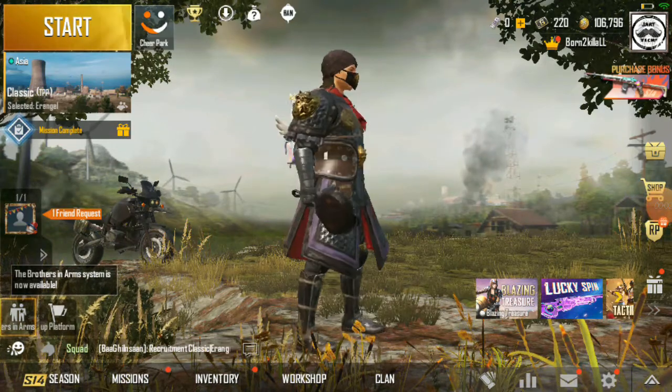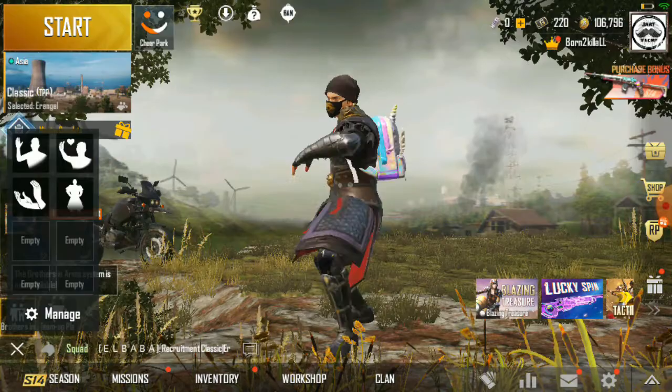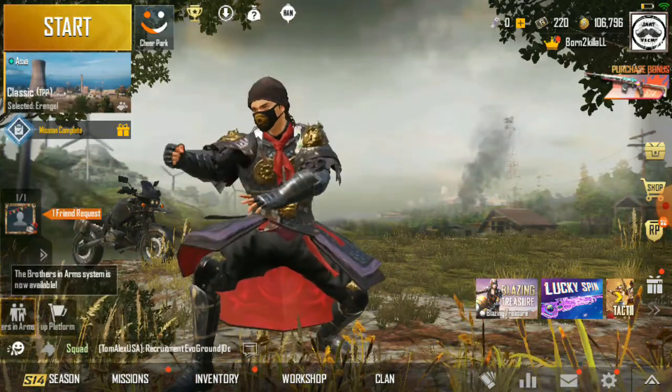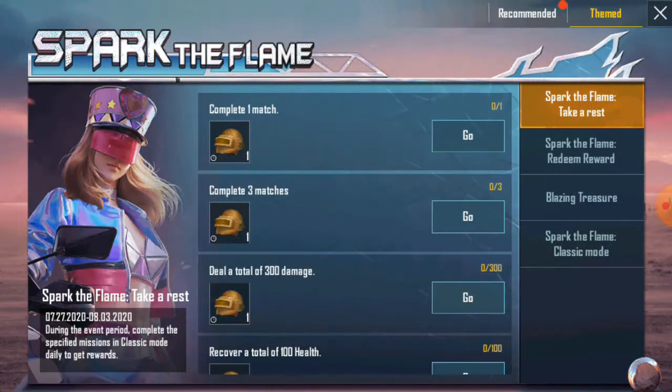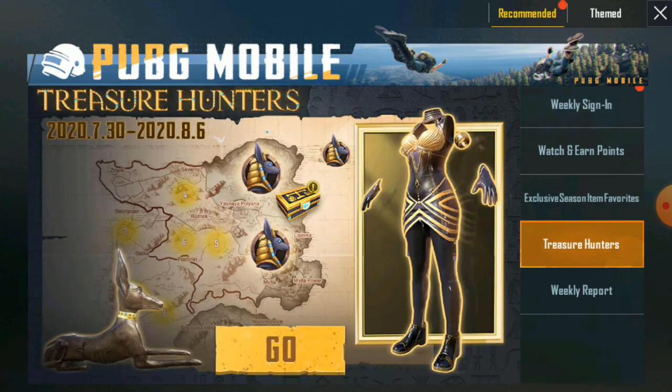So if you have the update on your screen, this is my main account. If you want to find the event, go to the event section. I will go there and recommend it, then go to Treasure Hunters — this is the new event.